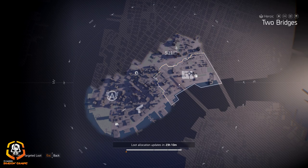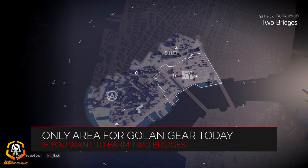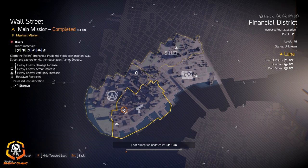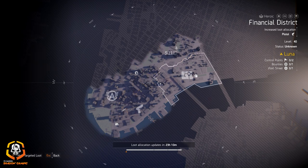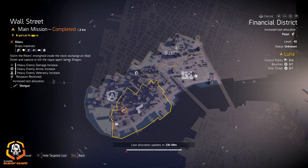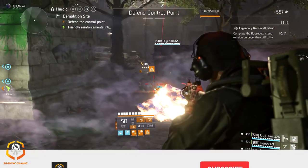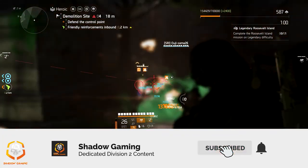Golong Gear is the only real specific one over here you can farm for. If you want to farm for the Sweet Dreams, I really recommend heading to the XP farm — if you run that for a few hours, guaranteed someone in the group is going to drop a Sweet Dreams. Definitely check out the Demolition Site XP farm; I'll link the video in the card above and in the pinned comment below.